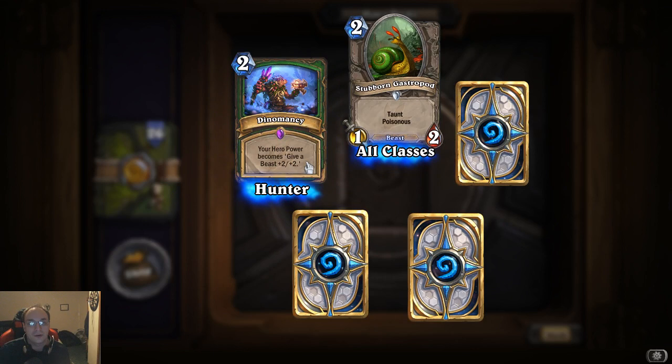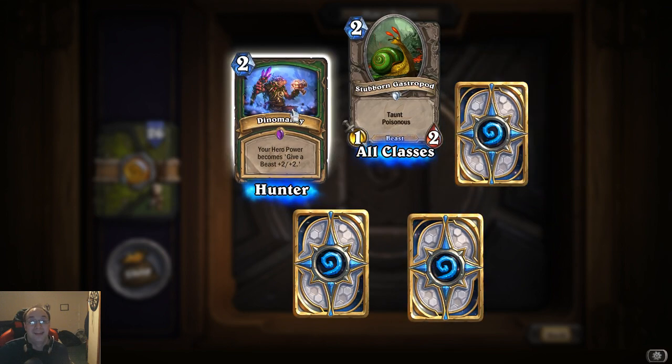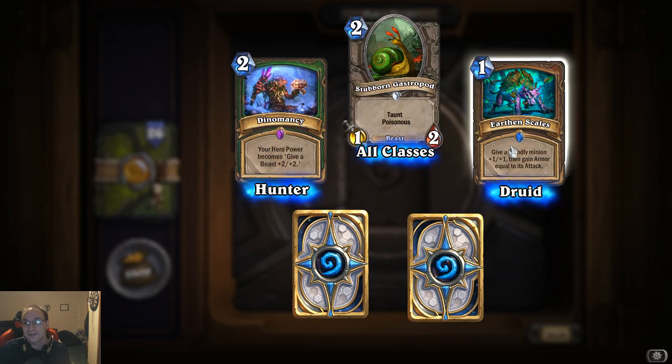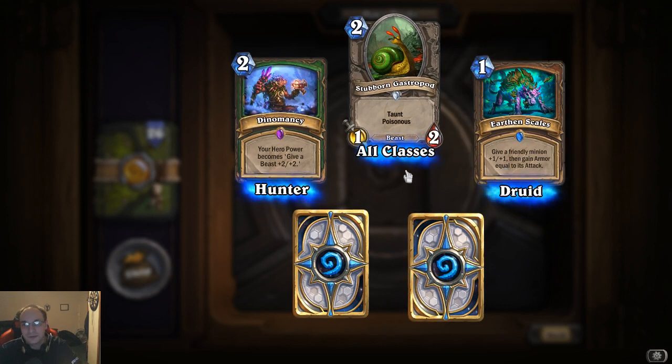Dinomancy: your hero power becomes — give a beast plus two plus two. Wow, that is gonna be good — it'll save your beasts and stuff like that. Earthen Scales: give a friendly minion plus one plus one, then gain armor equal to its attack.